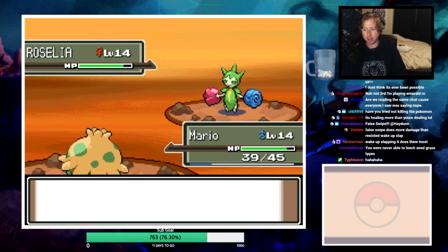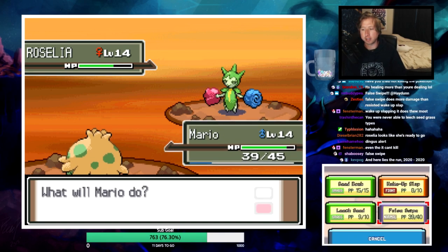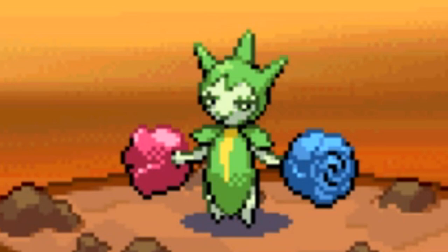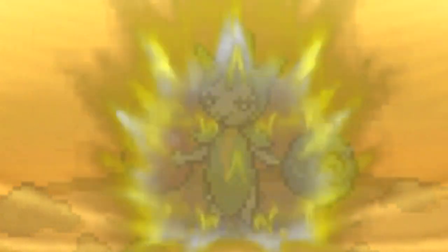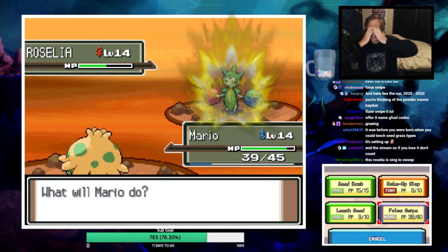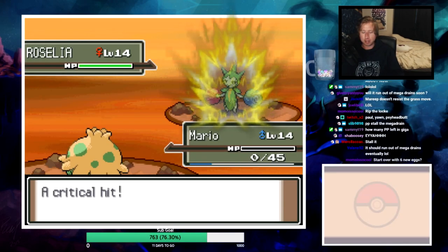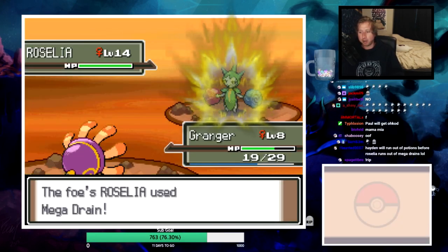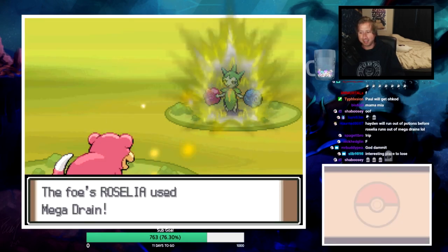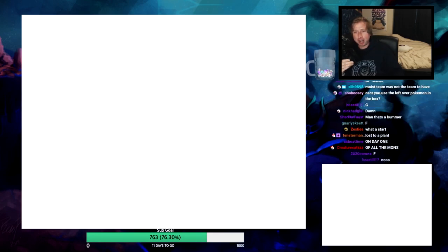Roselia has Giga Drain - I couldn't lead a Grass-type there. I didn't think they could paralyze Electric types but maybe in early gens. These Roselias are hacking me out - Vulpix would have been nice, Sneasel would have been nice. I lose. Well we had a good run boys - just lost to a Roselia. Lost to a plant. I guess I tried an egg lock - it was fun while it lasted.